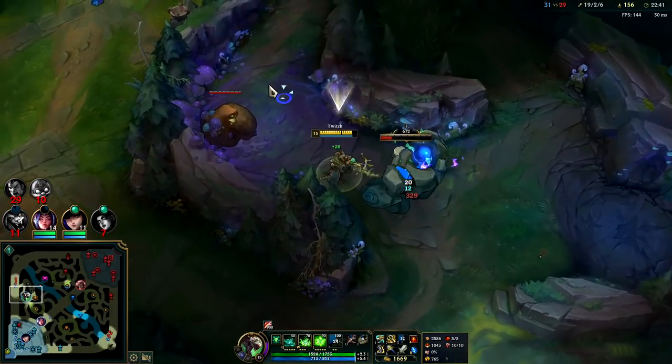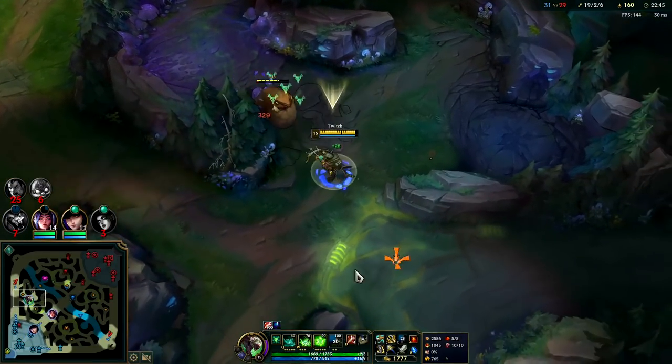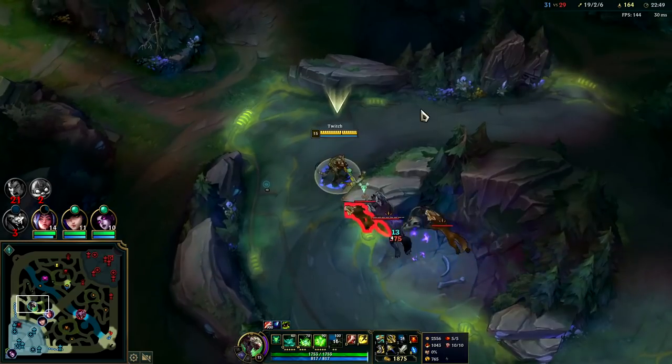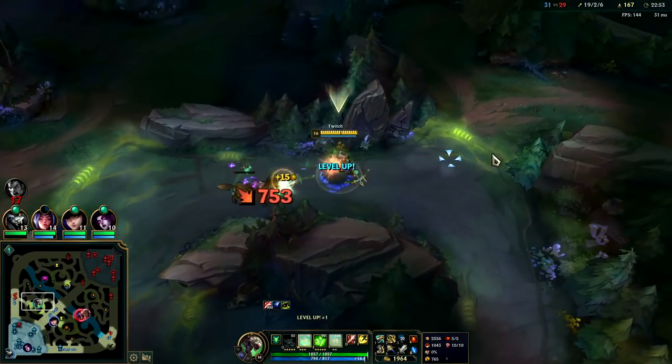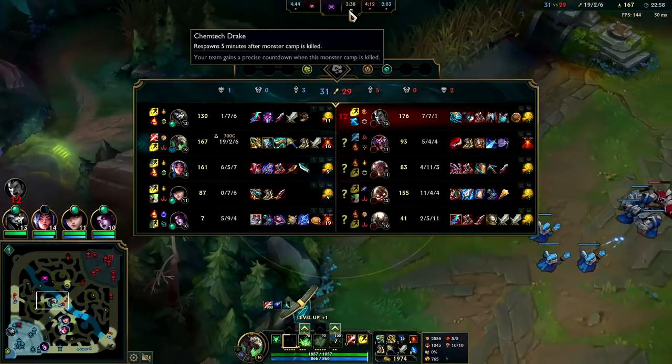Once I get my Bloodthirster, I'm going to be so much stronger. I wish it wasn't Chemtech Dragon — that's one of my least favorite ones. The stats it gives are only situational; it only helps against enemy champions if they have more current HP than you.